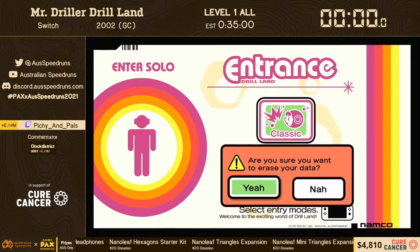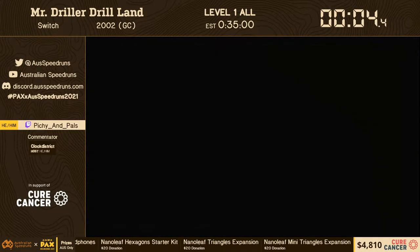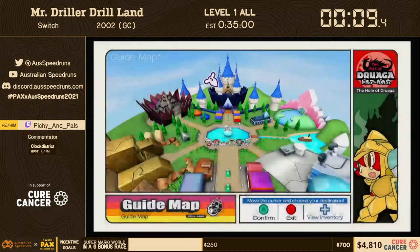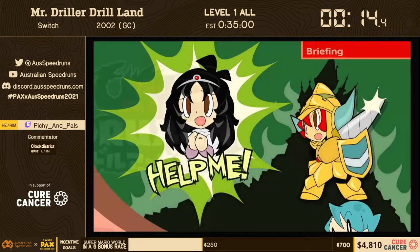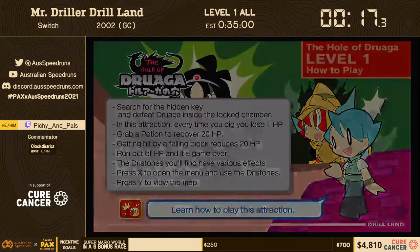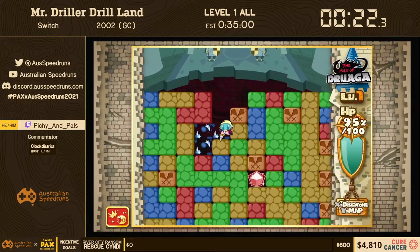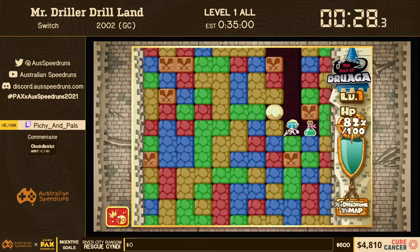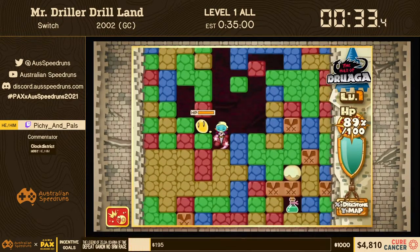We'll count in for the timer: five, four, three, two, one — start! So Mr. Driller Drill Land is the fourth Mr. Driller game in the series, originally a GameCube exclusive. It's now available on everything: your Switch, your PS4, your Xbox One, your Series S, your Series X, your PC. Unlike last time where I did things in a different order to make the game more comprehensible, we're going in with the problem section first, which is how this game is normally run.